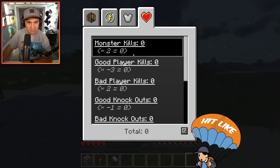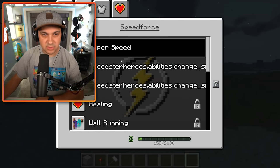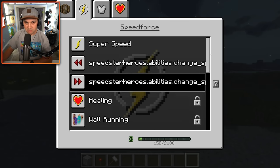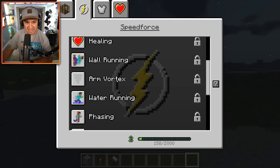What is this? Monster kills? We have a whole bunch of extra slots for armor - I guess you dual wield. But check this out - we've got levels now. There's a question mark. It allows the user to go super speed. So we're unlocking new abilities with our XP: healing, wall running, arm vortex - what does that even mean? Water running - oh my gosh, that sounds so cool!